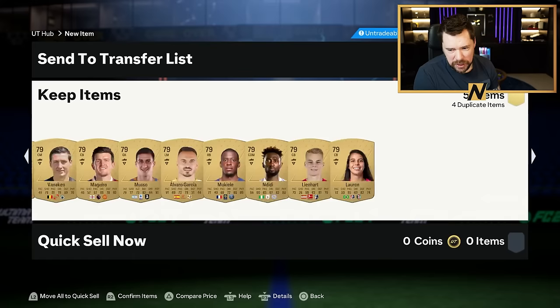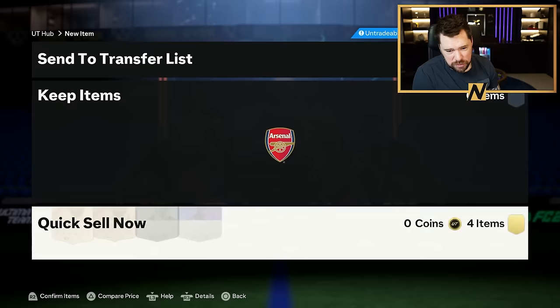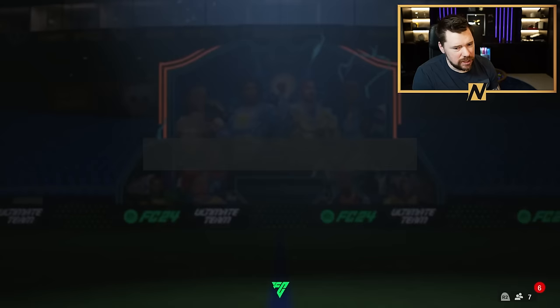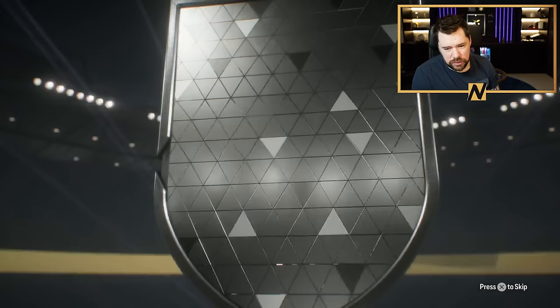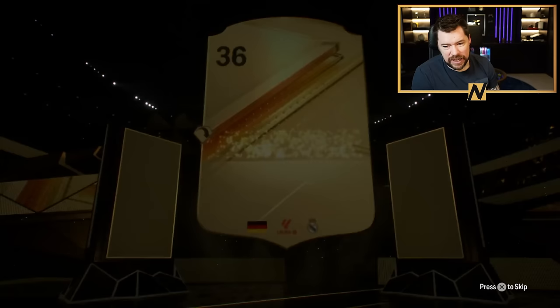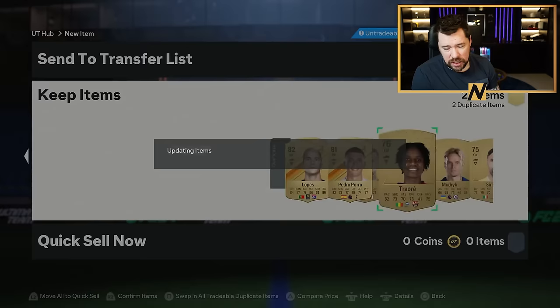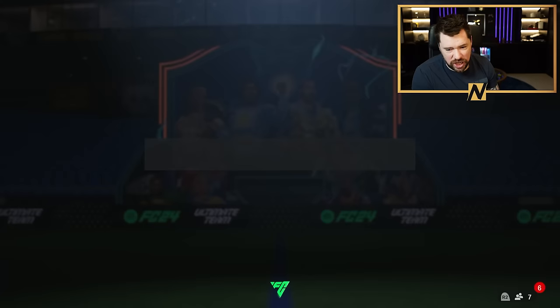Look at that — do we get a blue in here as well? No, we don't. We do get some dupes that I throw away. The 89 exchange has given us back Luka Modric and Erdegaard — two 87s out of the 89 exchange. Delightful. It's an 88 exchange this time — we get an 86 back plus all the other fodder. If out of the player picks we get another walkout, this is genuinely like an infinite grind.